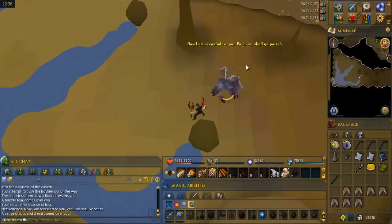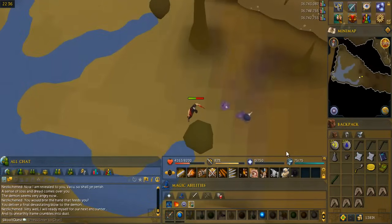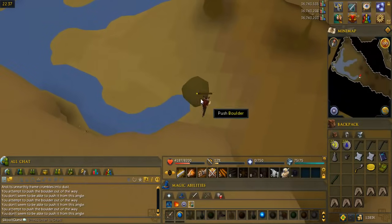Wield your original weapons and try to push the boulder again so the spirit appears to talk to you. You'll find out the spirit is actually the demon in disguise, so kill him again when he appears. Push all three boulders out of the way after you kill him — you need to stand on the east side for it to work.